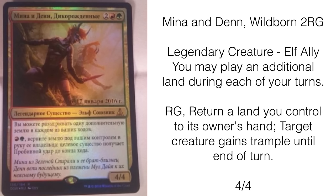Red and green: return a land you control to its owner's hand, and target creature gains trample until end of turn. You might think this card is not that good, but it comes in play as a 4/4, it will trigger all the ally effects, and honestly it's probably one of the better cards in the set. A 4/4 for four that's an ally with upside is already strong.